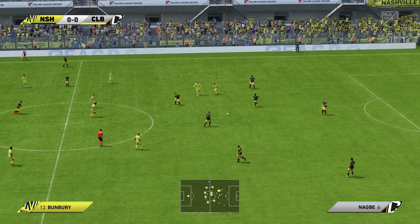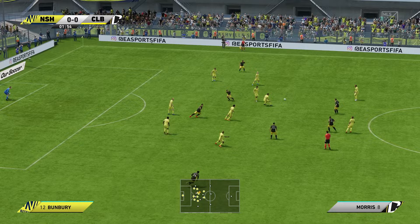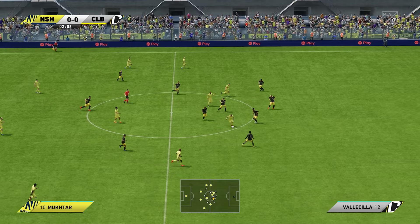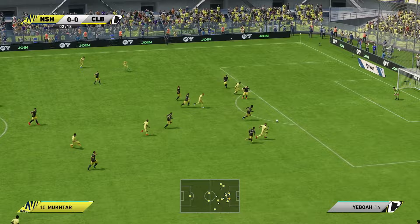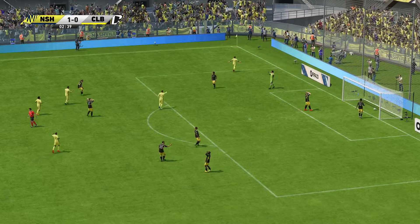Moreira. Nagby, Morris. Darlington Nagby — just the challenge that was required. Fafa Pico, now showing excellent vision. Really vital interception here. And this situation could be dangerous — and a goal! It was served up on a silver platter for him.